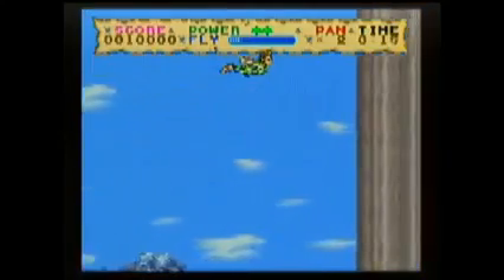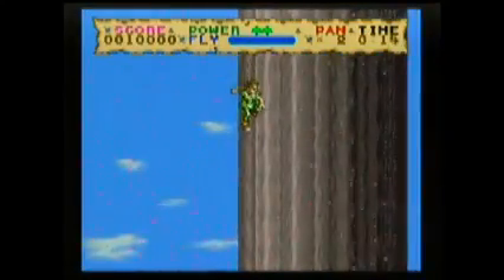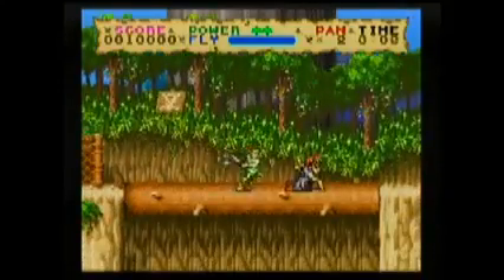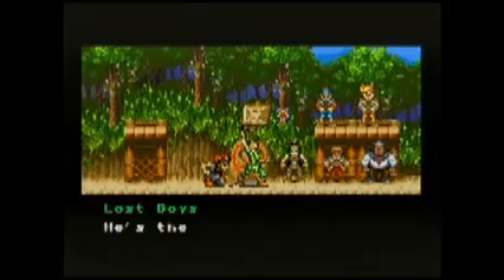And believe me, that's going to come in really handy. Just go through the Lost Boys, defeat Rufio by simply jumping over him and attacking from behind, and you get your sword. For the rest of the game, you go through the island until you finally get to Captain Hook's ship.